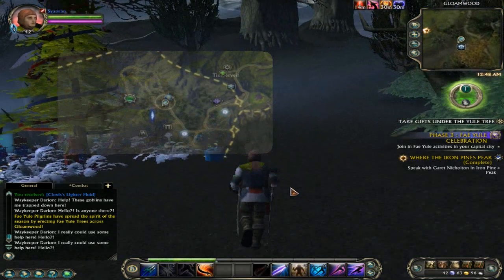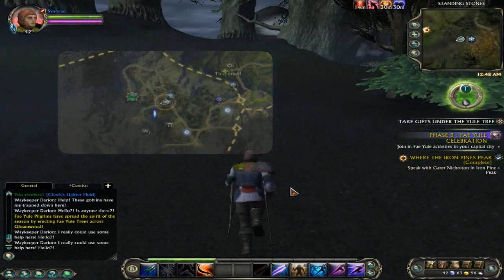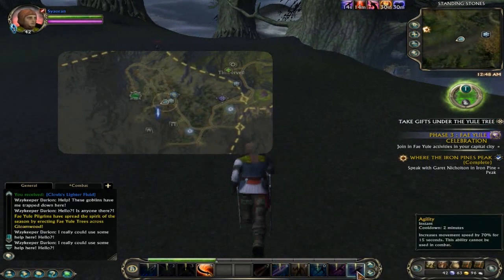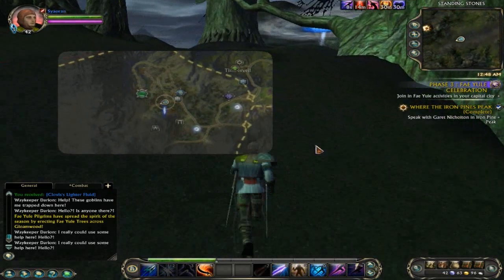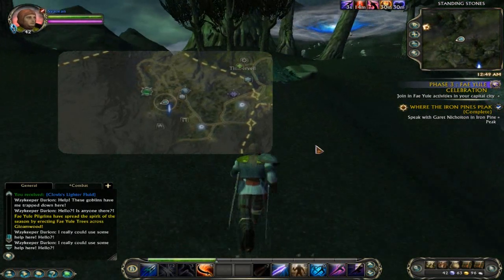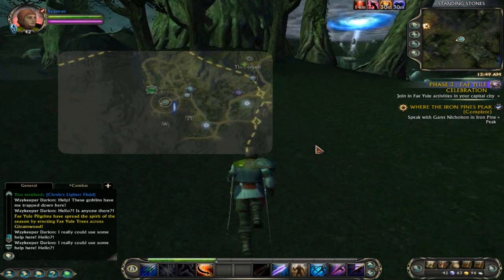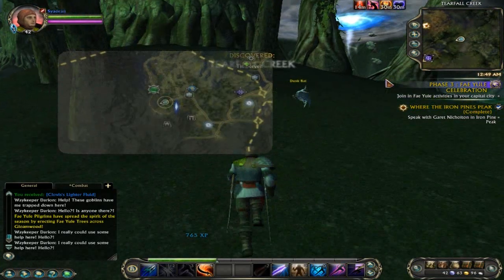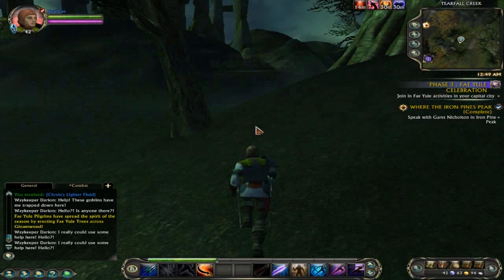Hopefully the map will make it so we don't have much more trouble getting to where we need to go. I like the way Gloamwood looks, but I kind of just want to get to Iron Pine Peak. I'm not sure if it's Iron Pines Peaks or Peak — the quest name might just be a pun, so I can't really trust it.